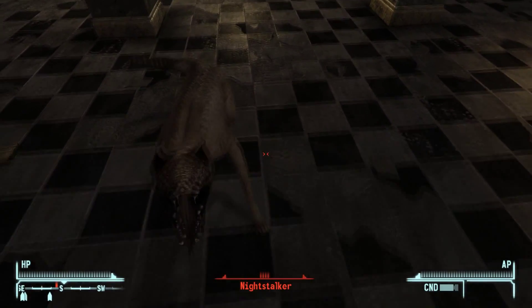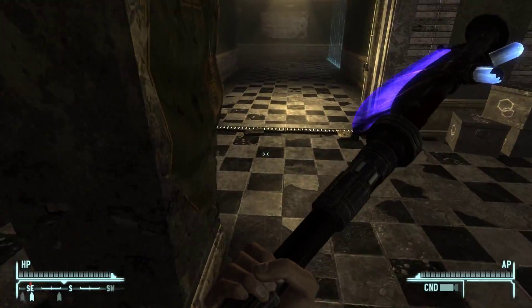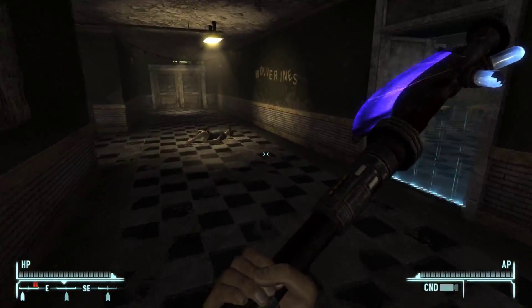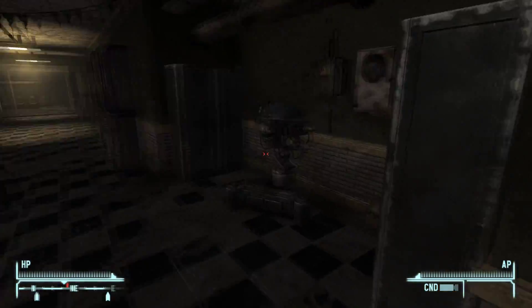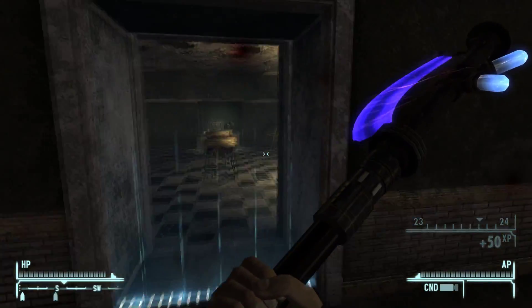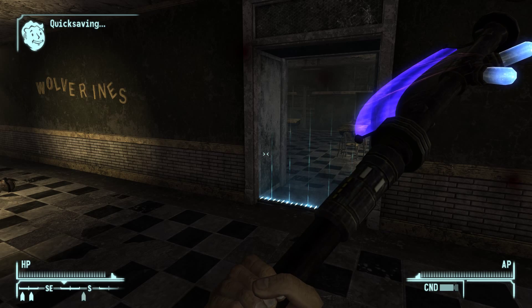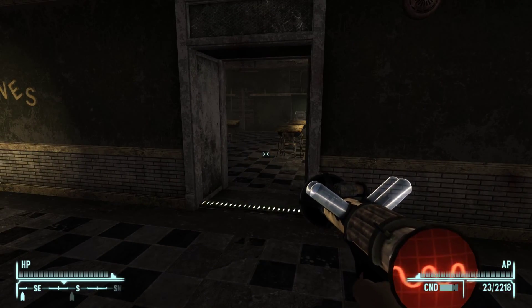I've noticed it is a little bit buggy getting weapons out at times - like you push the button and it'll equip, and then it takes him a few seconds to actually get it out. That sounds dodgy. Let's take this sucker out - oh wow, we critted him! Alright, we're gonna quick save our ass all the way through this area. Area clear, proceeding with search - there we go.